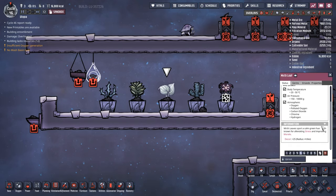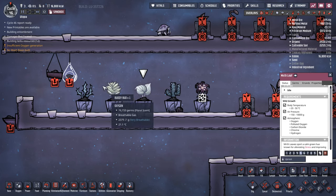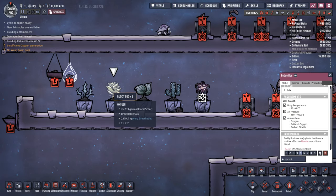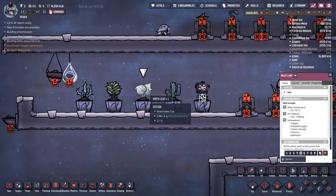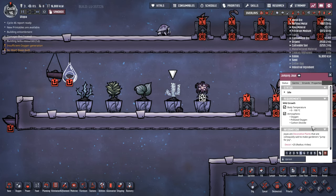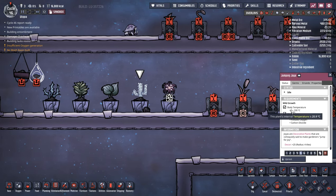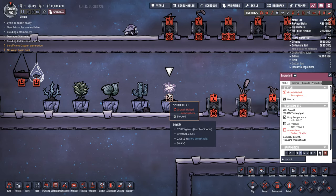Mirth Leaf has a decor bonus of 25. Jumping Joya also has a decor bonus of 25. As you can see the temperature range goes up on each one of these as we get to higher versions of our decor plants, in case you're having heat problems around your base. Mirth Leaf is happy in pretty much any sort of environment, whereas most others are limited to oxygen and carbon dioxide. Jumping Joya can be really good in industrial areas because of its much higher body temperature.